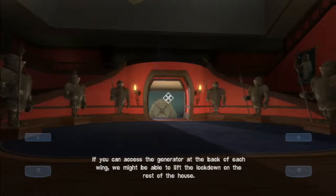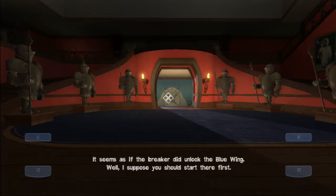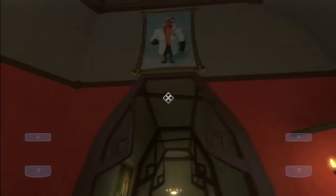If you can access the generator at the back of each wing, we might be able to lift the lockdown on the rest of the house. It seems as if the breaker did unlock the blue wing. Well, I suppose you should start there first. Alright, hey everyone, Rickson here, AKStyles, and welcome back to Quantic Conundrum.